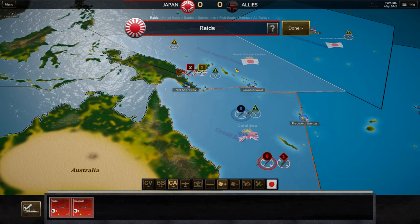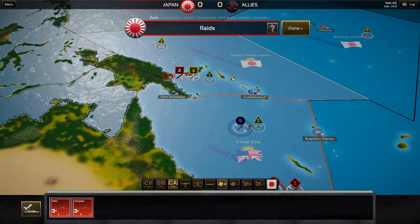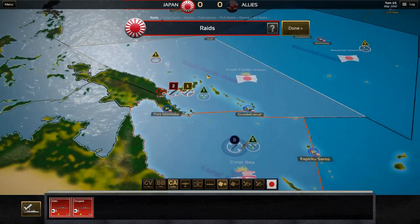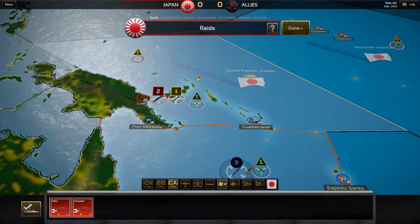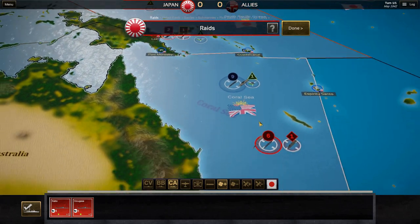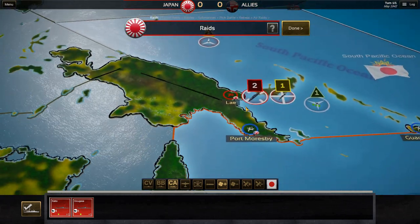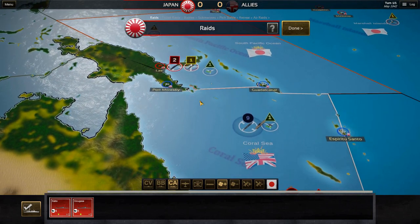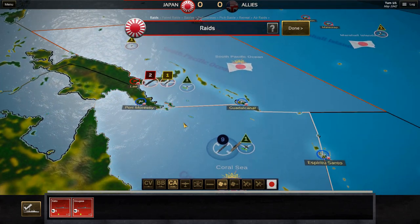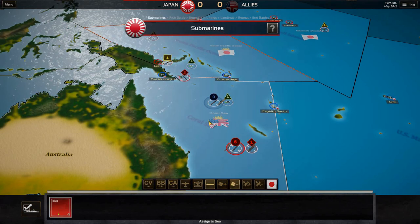Now we get into the raiding phase. This is one opportunity to really get in here and change the courses of certain battles. The raiding phase is your last chance to throw a wrench in the works, save existing fleets, or make some last-minute moves. What I'm doing here I wouldn't necessarily recommend. Basically, I'm going to move these units over here to merge with this large fleet so that we stand a chance against that massive American fleet in the Coral Sea. The reason this is not a wise move is it leaves the South Pacific Ocean area pretty much completely unguarded.